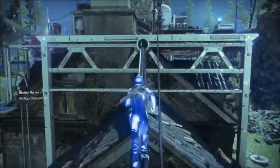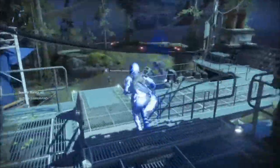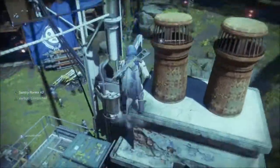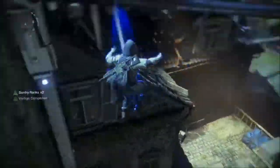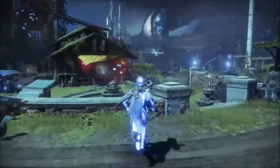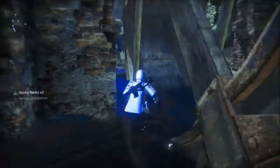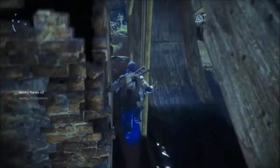Jump on the ropes or cords — whatever you want to call them — and then you'll be up here at the secret lab area, whatever this is. Then you want to go over here to this chimney, get on top of the chimney, and time it just right. It's gonna take a couple of tries before you get up there.